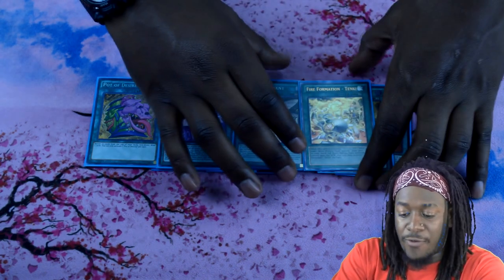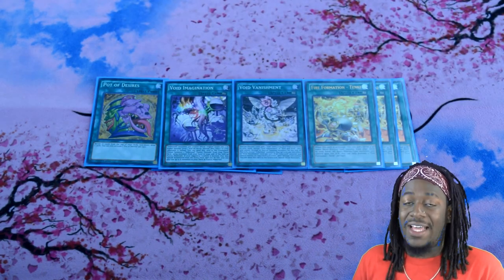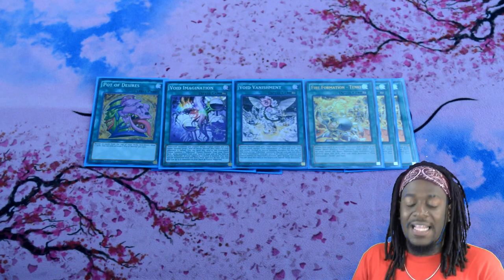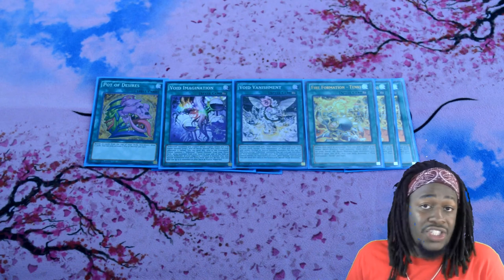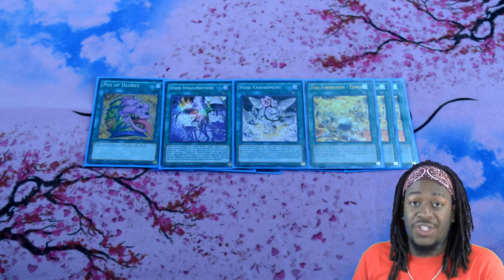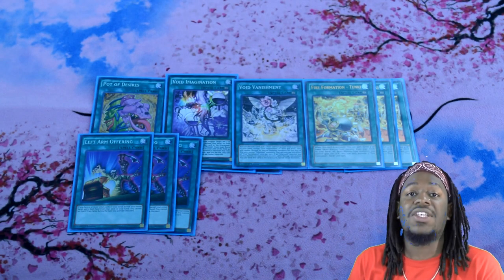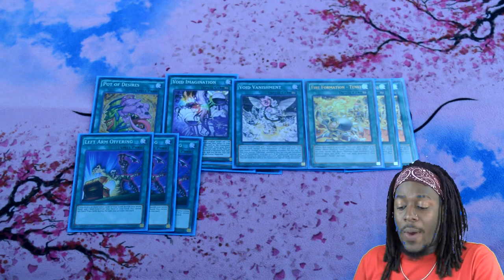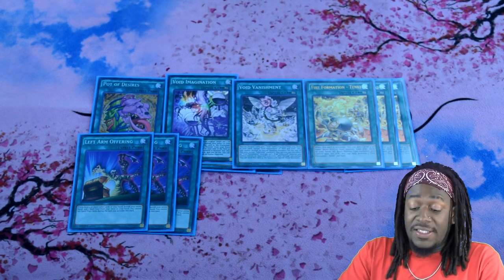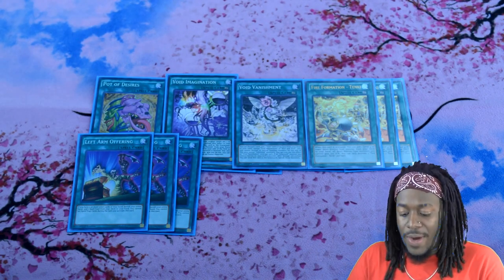Next is three copies of Fire Formation Tenki. This searches Fire King Avatar Arvata from our deck to our hand — kind of important seeing that card stops Ash Blossom. If they decide to Ash Blossom Tenki, then you just activate Grass is Greener and go on about your day. Three copies of Left Arm Offering — this card's really good because it allows us to search Grass is Greener almost every single time, sometimes Void Imagination because that card is that busted.